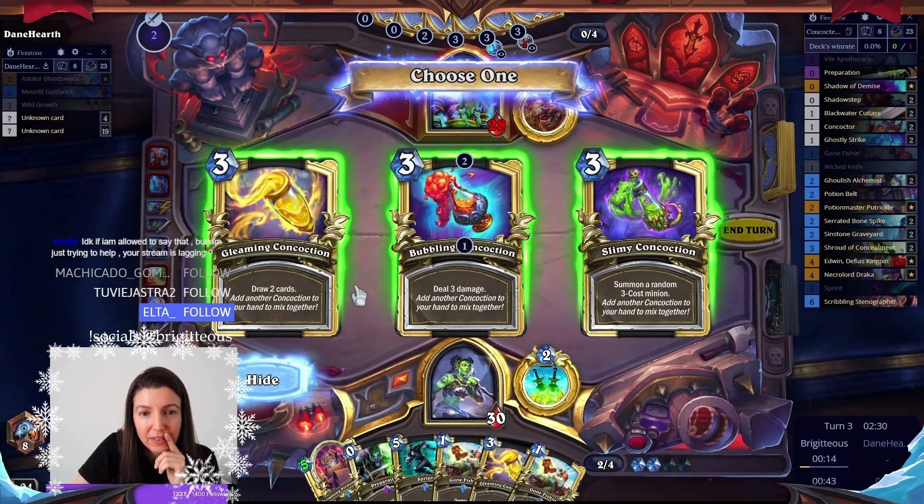Let's go face because then we get another concoction. Let's go Prep, Sprint — see if we can find our location. Dealing damage, combo, draw card... or do we go fishing? Let's see if we can find another Prep. Three damage and maybe summon a random... seems decent. Eight, nine, ten, twelve, thirteen, fourteen, fifteen, sixteen — so we have 16 on board.